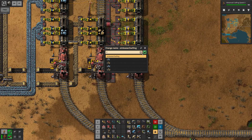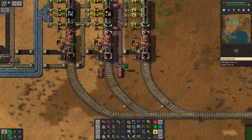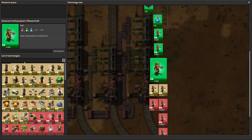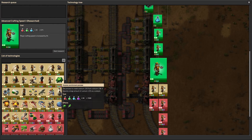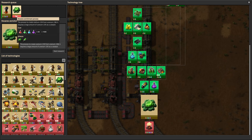At some point we want to hop over here and take the curve — join our iron line there. Let's also research something more delicate such as Kovarex enrichment process or coal liquefaction — both of which I probably just pronounced wrong. Let's go ahead and research them. Actually let's wait with the enrichment — it takes 1500 science packs. We have other things to research first.